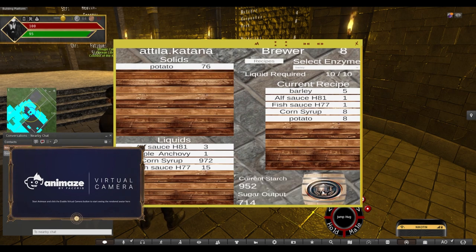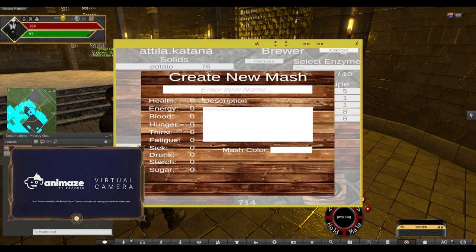This is ready to go — hit the craft button. This will check the system. I can give it a name and a description. The mash color you cannot change — that's based on the ingredients you've put in. It will automatically form a color based on the ingredients that are in our database. Then you hit 'check name.' If it's available, you will be able to save the recipe as yours.